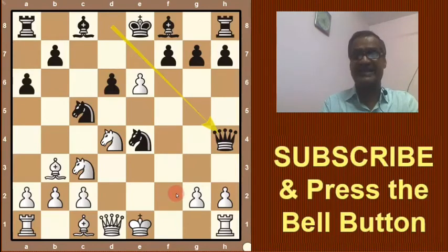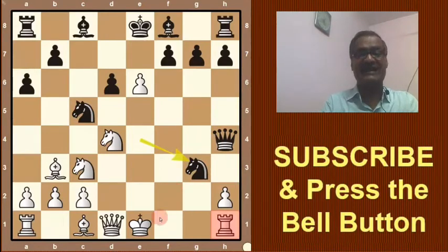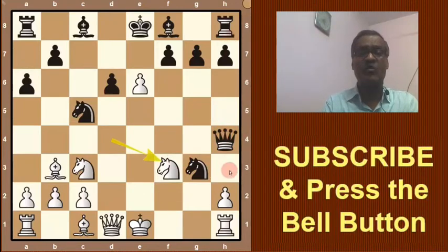So the only option is g3. Bobby Fischer played g3 and Black takes on g3, threatening to take this rook with a discovered check. Here Bobby Fischer replied with the knight on f3, taking the queen.